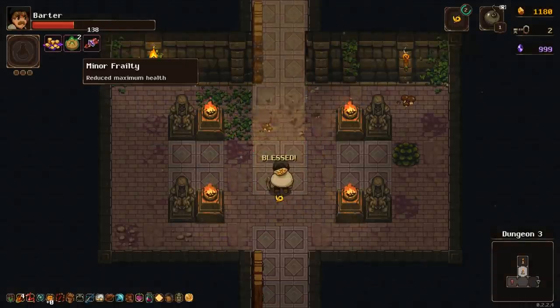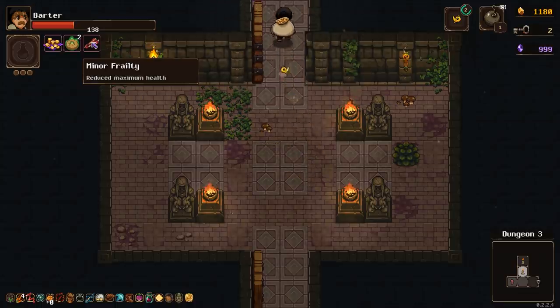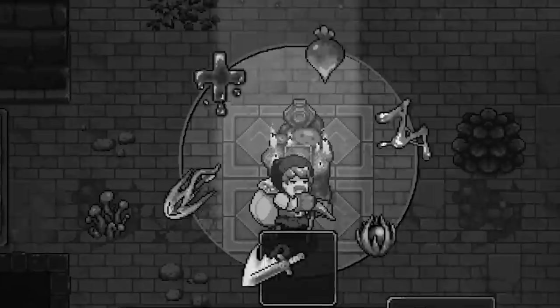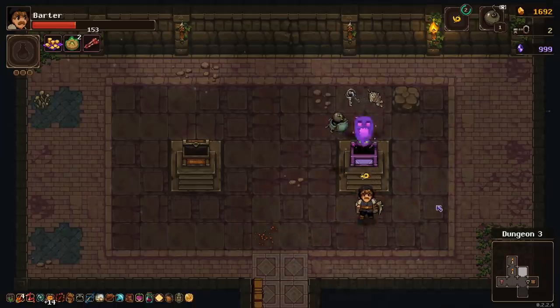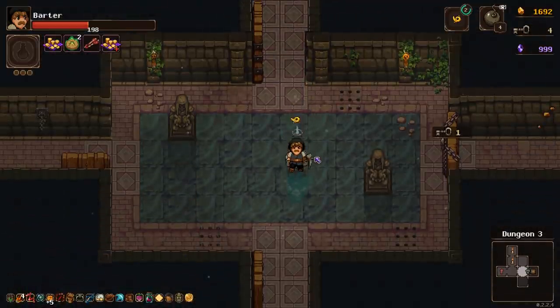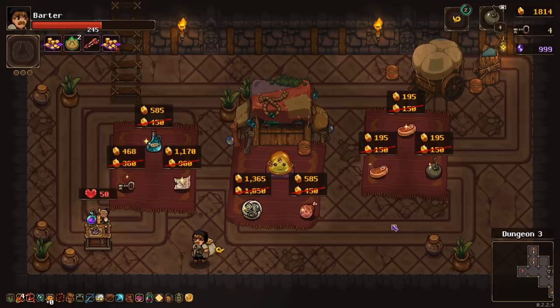I'll take that, but another curse — reduce maximum health. We're going to be very brittle by the end of this but we'll do it. No gold at this one. Do I want another curse or whatever's in his chest? Probably. What do we get now? Now the shop stuff is just even more expensive but I think that'll be okay.